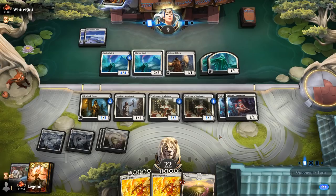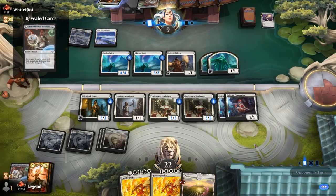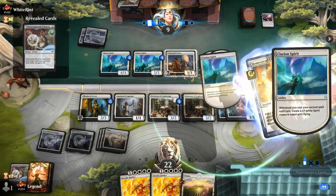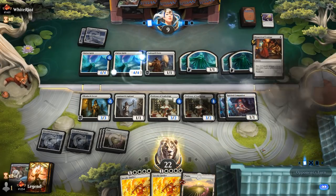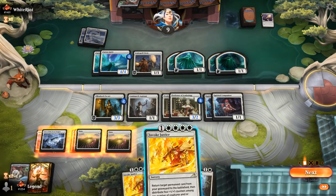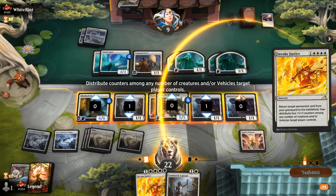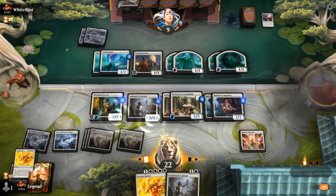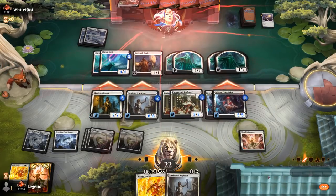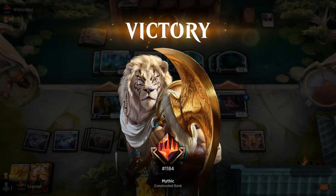Back to back Invoke Justice should be good. Opponent does get to make a few more Spirits. But our creatures will gain Flying, so if our opponent gets too aggressive with those Spirit Tokens they might regret it. Opponent hangs back. Let's invoke some Justice. One, two, three, and we'll make it four. We can attack with the team. Opponent's just dead on board. They've got four flying blockers but we've got at least 10 damage coming across. Awesome, on to the next one.